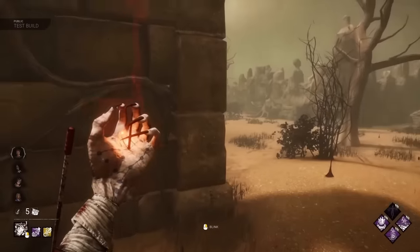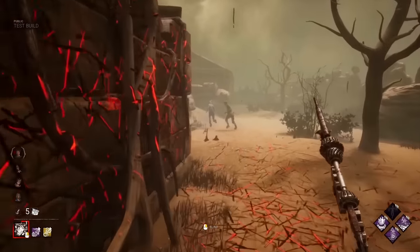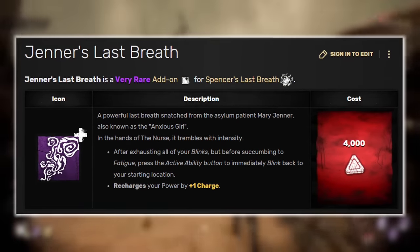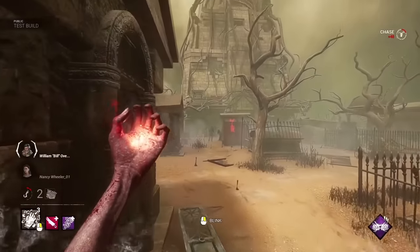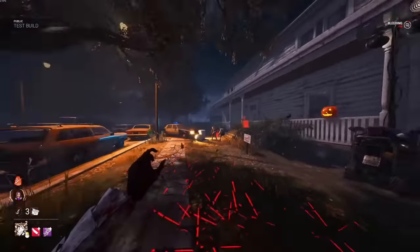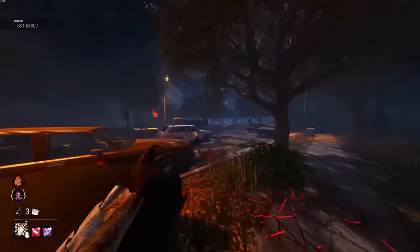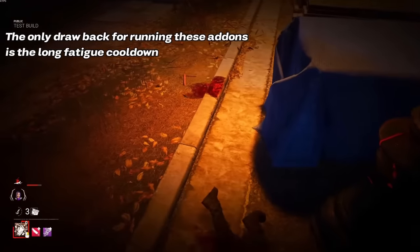2023's first developer update included yet another long-awaited balance rework to the nurse. However, the developers probably didn't take something pretty significant into account. The nurse has a purple addon called Jenner's Last Breath. Currently it allows the nurse to blink back to her original location after all blinks have been exhausted, restoring exactly 1 blink charge in the process. However, during the 6.5.0 PTB, this addon would return all of the nurse's blinks upon use. This meant that if you selected the Thorn Bookmark as your other addon, Jenner's Last Breath would restore 3 whole blink charges. So effectively, if you used all of your first 3 available blinks, then utilized Jenner's Last Breath, and then another 3 blinks, this resulted in you being able to teleport a total of 7 whole times in a single blink chain. The only downside was that since the fatigue duration is determined by the total count of blinks used, the cooldown after that would be pretty lengthy.